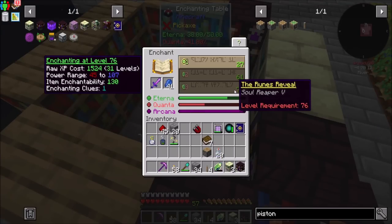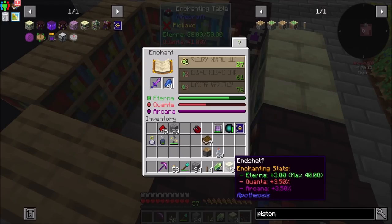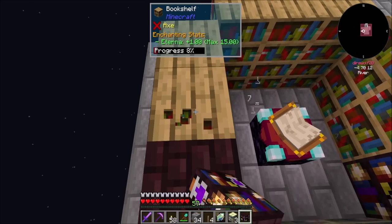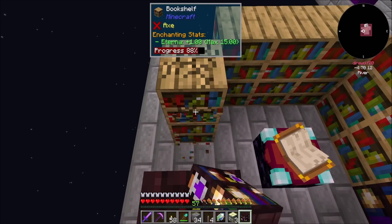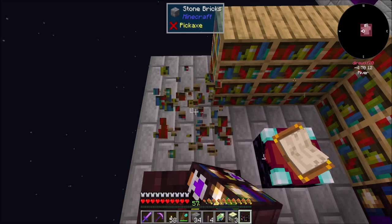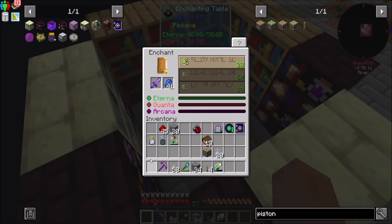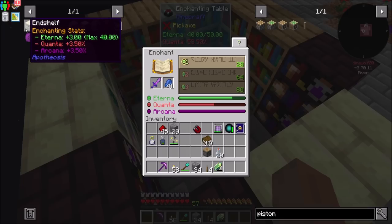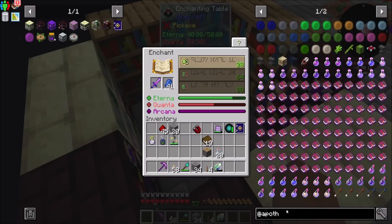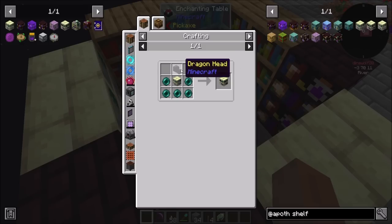Now that'll get me up to level 76 — that's crazy. Our Eterna is up to 38 out of a max of 50. This End Shelf can get us up to 40, which is cool. Now we're up to level 80, so that's a current value of 40. I'm pretty sure that's the max we can get with our current shelves. To get the max of 50 we'd need Draconic Enchelves, but that requires the dragon head, which I don't think I have yet.